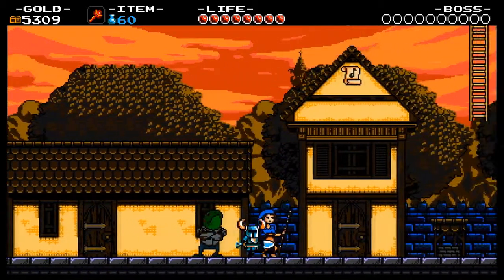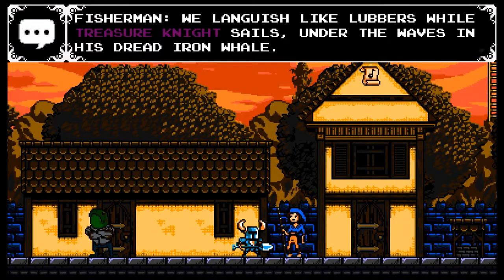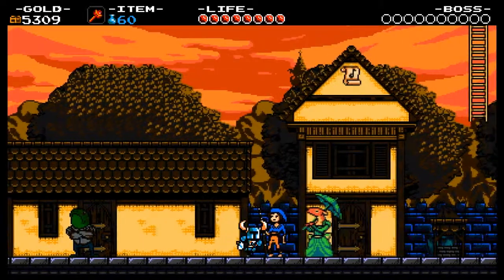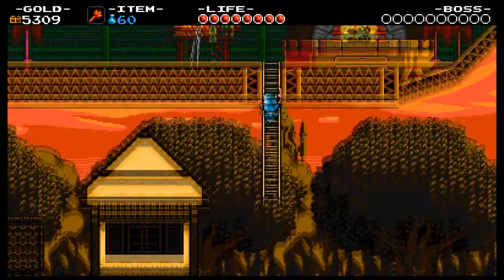They're toddlers — people, actually. We languish like lovers while turning the night sails into the waves. And his dread iron whale stretches and scares all the fish in the sea — do his favor and trash it for me. Yar! Okay, I get up there like this. Oh yeah, what's up here?